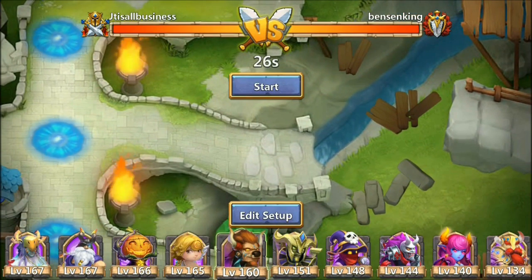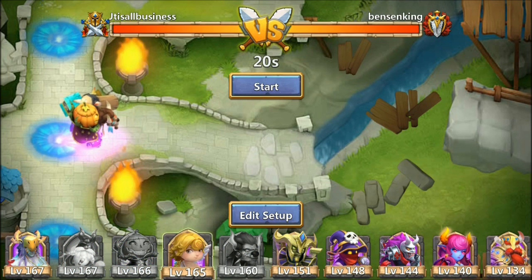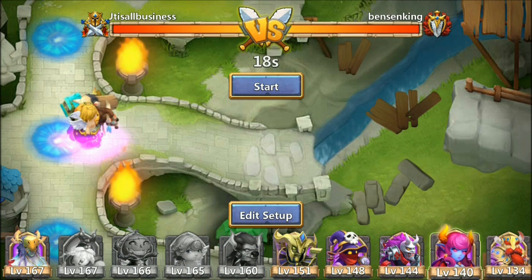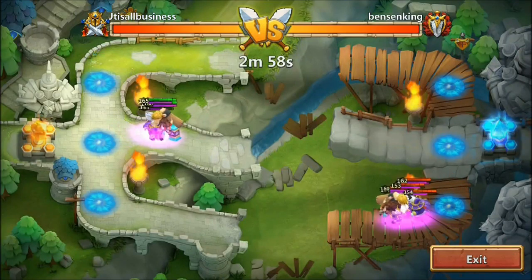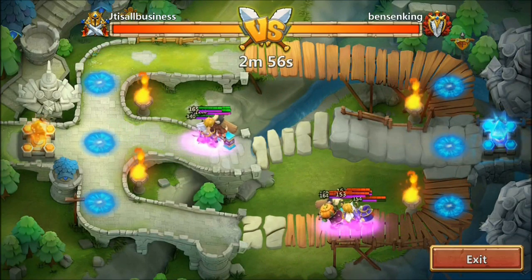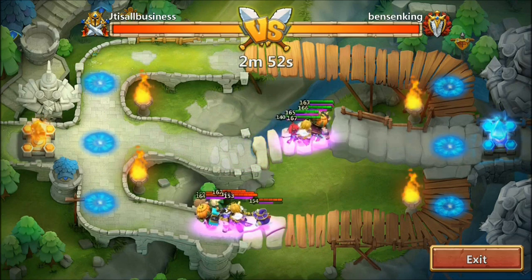I'm gonna show these next four arena tries and see what I can do. Looks like we got Benson King here. I'm just gonna go straight up the middle and try to get that minotaur up front, because anybody that has a level 160 minotaur — sometimes I get lucky and the minotaur gets to the front like that. I think mine's still a little bit ahead of his, so pretty easy win here.